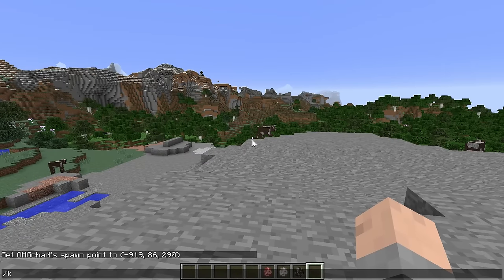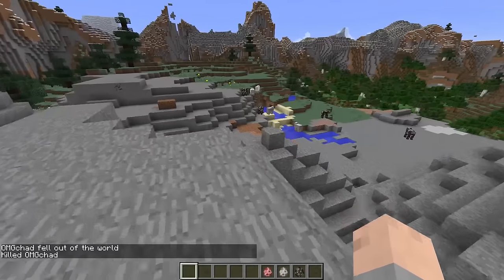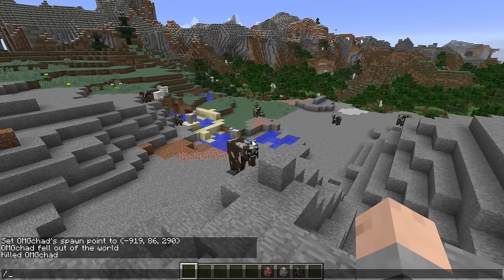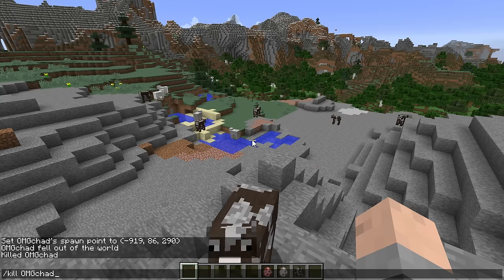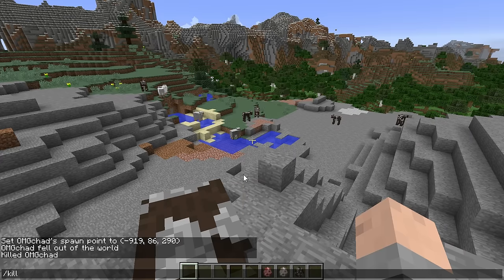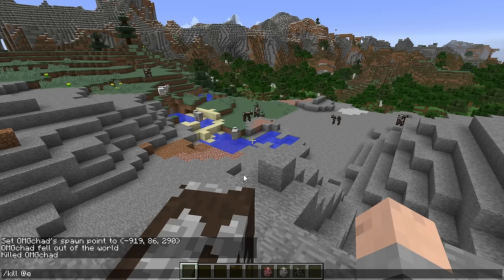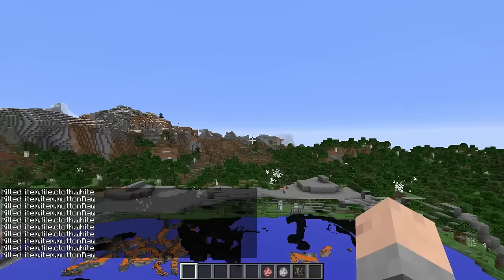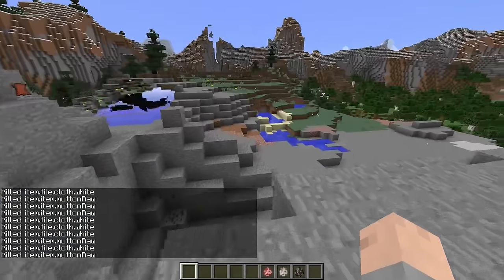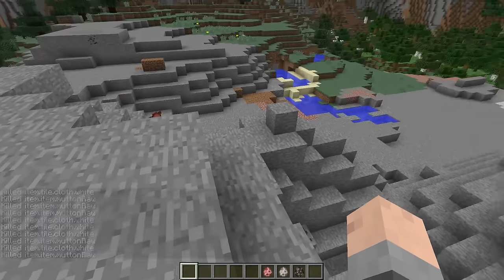Let me show off the kill command. It's exactly what you would expect it to be: slash kill, and then it kills you. But you probably would like to kill something else instead of yourself. You could either do slash kill and then type out a username, or you can use the @E command and that will kill entities. If I do this, that'll kill everything — absolutely every single entity in the world. You can even see in chat all of the different items that it's killed.